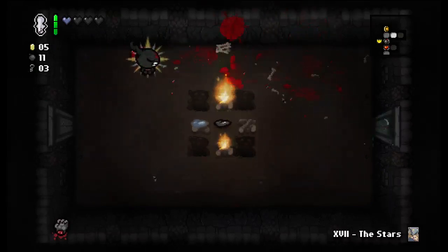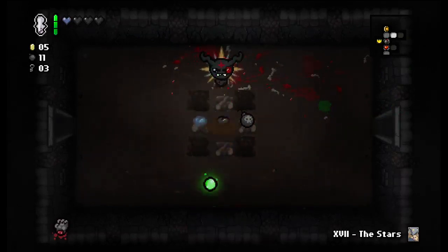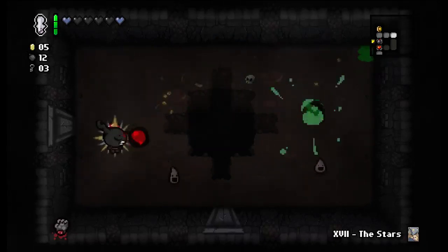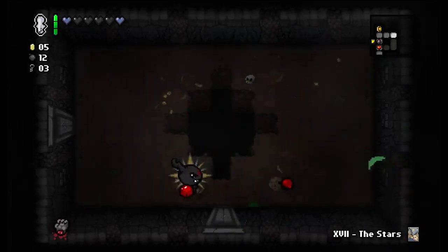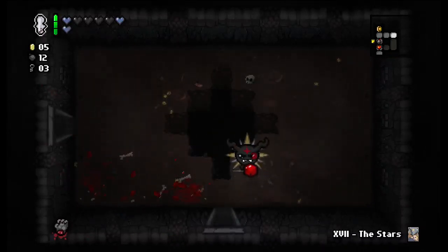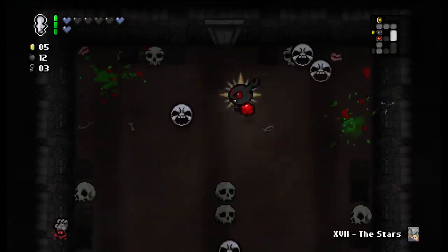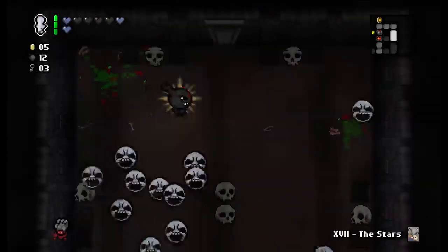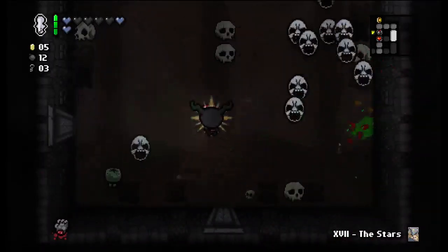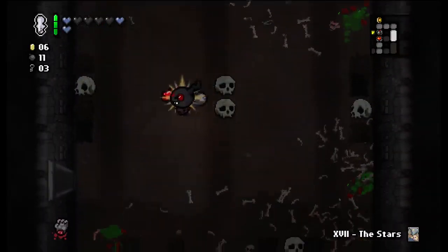Just dodge the Mom's Hands here — there's four of them. This is a good room for me, another wall master room. These guys go down in one shot to my Polyphemus, and more soul hearts — I love it, thank you. Almost got hit there — not too bad.